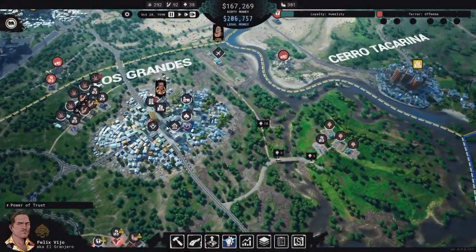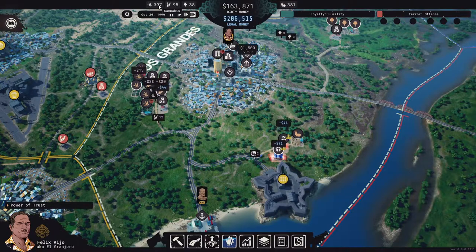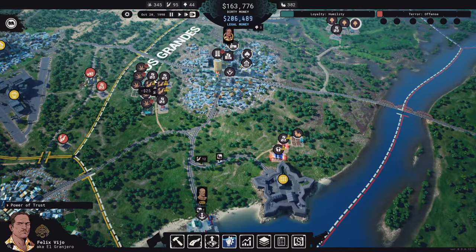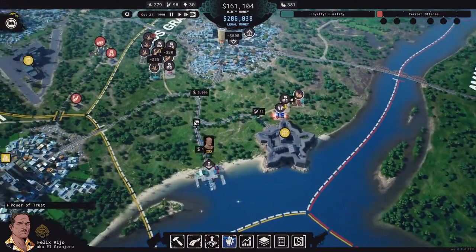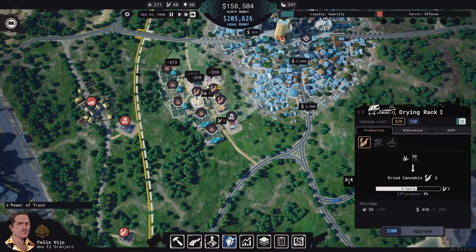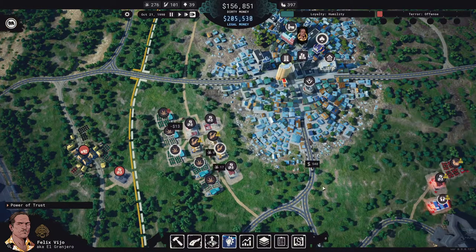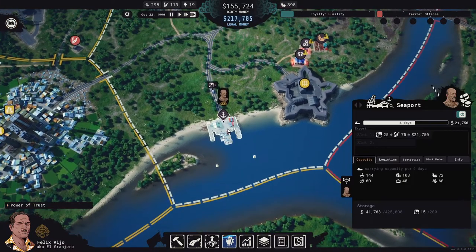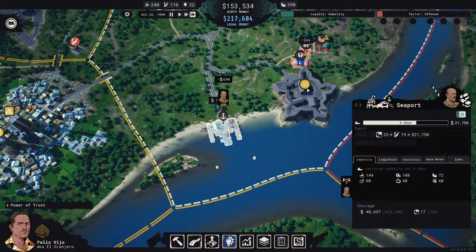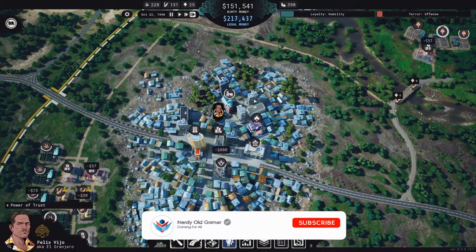Welcome back, we're playing Cartel Tycoon and we're doing okay. We have a lot of undried cannabis on hand but that'll get dried no problem. We have pretty decent amounts of dried cannabis and a little bit of opium, which is perfectly fine. We have really good money — a lot of legal money and a lot of dirty money.